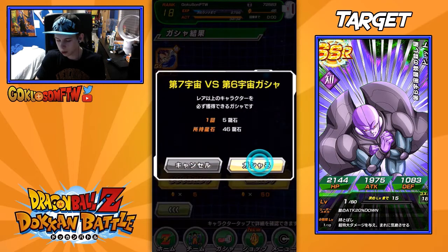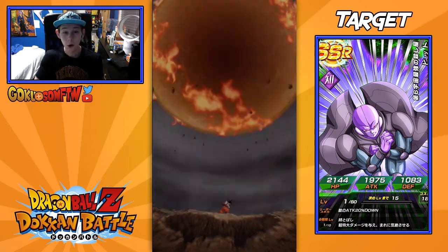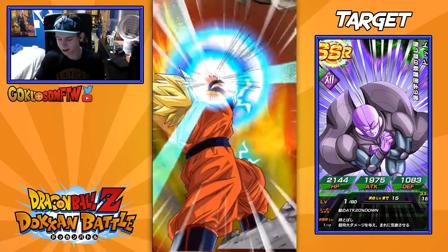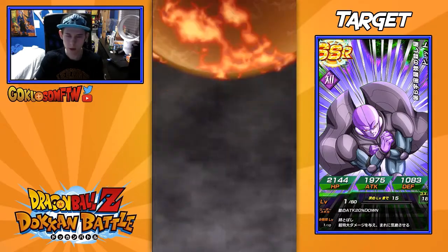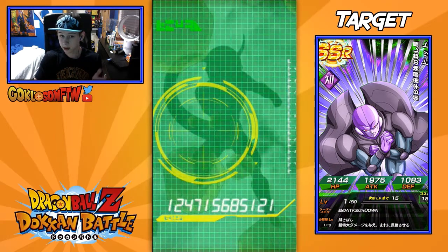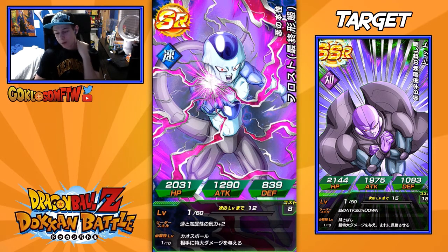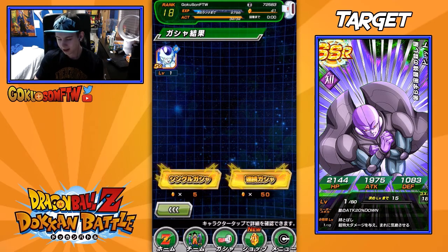Okay, for the second summon here, what are we gonna get? The first one wasn't that bad — it wasn't an SR so I'm not complaining. But hopefully we get Hit — I don't know if I'm gonna get it though, my luck isn't the greatest in the world. We got Super Saiyan right off the bat, which is pretty good. Oh my god, we got Frost! That is amazing — SR! We got Frost on our second try, not bad at all.